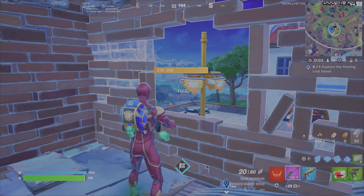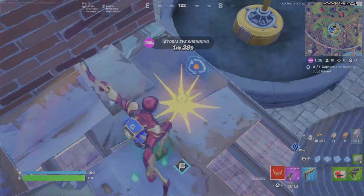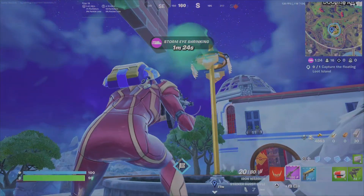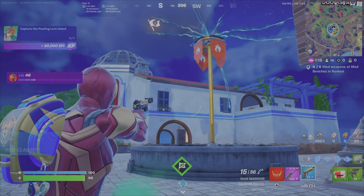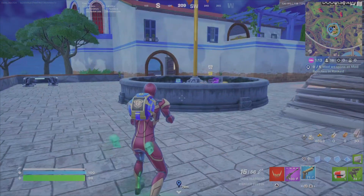Since I'm playing battle royale, I built up structures so another player couldn't just walk in and take me out. As I knew I was going to complete the challenge and claim the island, I cleared the structures for a clean shot. Stay in the circle, and once the flag reaches the top you're going to get some sweet loot — you'll have captured the floating loot island and your Champions Road quest is now complete.